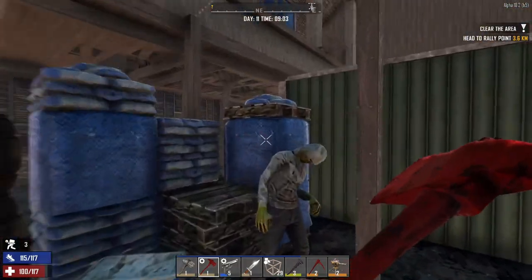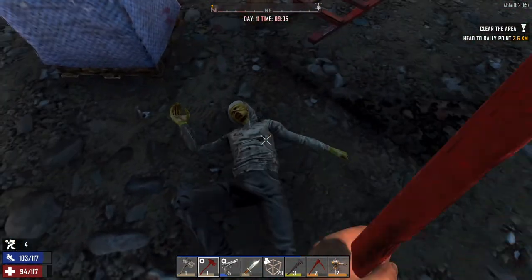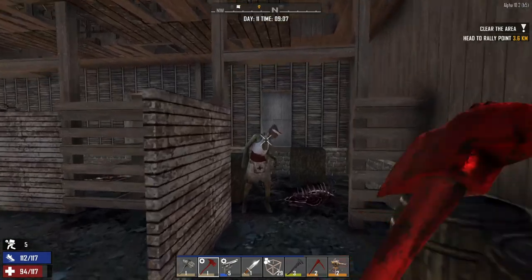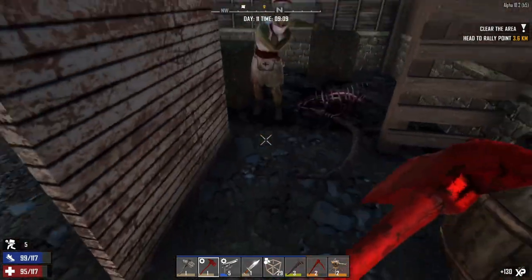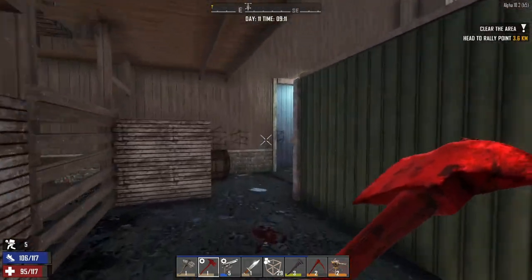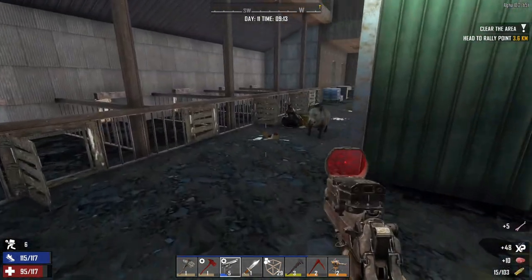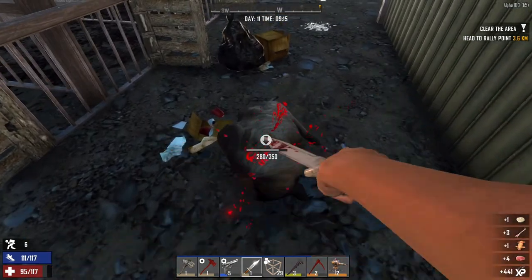We have a little piggy right there, so we shall acquire his meat in a moment once I take out anyone else. Yes, my piggy friend, I will harvest you for what you are worth — and that is food. Oh, there's a snake — I didn't realise there was a snake there. Completely forgot about the snake. Let's grab the snake meat. And Mr. Piggy — you die now. He just completely ripped his head off with that. Amazing.